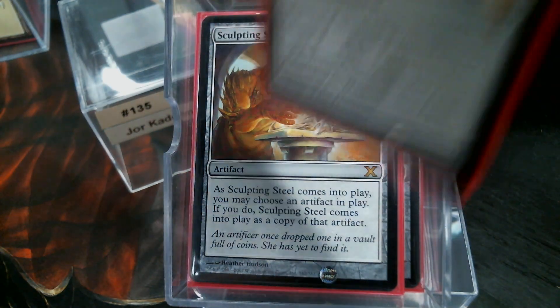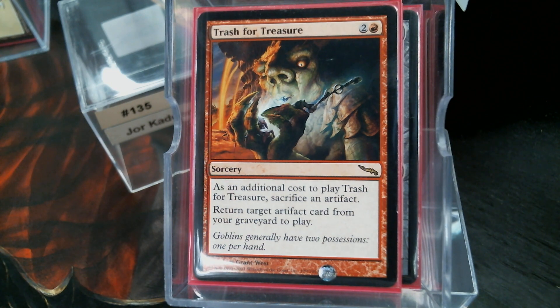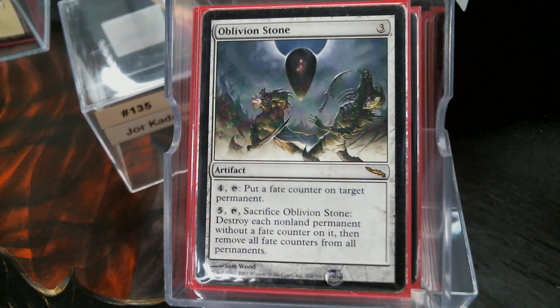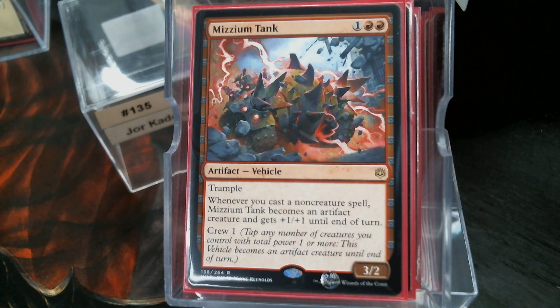Sculpting Steel, Darksteel Plate. Got to have Trash for Treasure — that got a downshifted reprint in Double Masters. Handcuffs Custody has been good for me; careful though, it blankets all artifacts, even your opponents'. Chief of the Foundry, Oblivion Stone for some board-wiping action, Hammer of Purphoros, and the Nissa Tank.